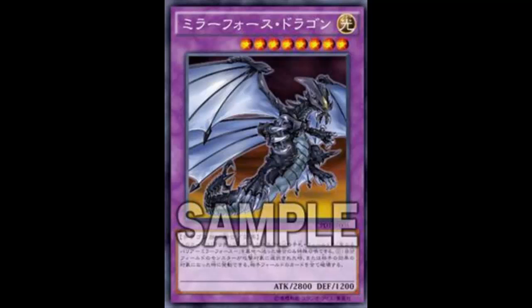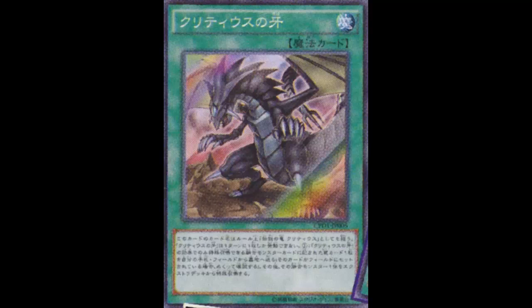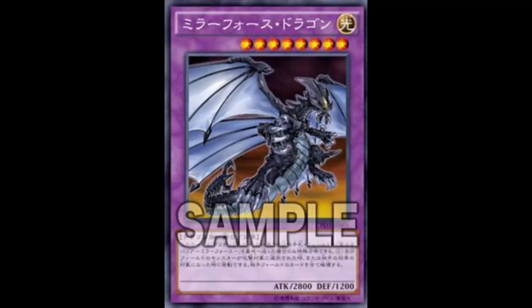It's summoned with the Fang of Critias, which is a spell card. The Fang of Critias is a Normal Spell, also always treated as Legendary Dragon Critias. It reads: send from your hand or your side of the field to the graveyard one trap card listed on a fusion monster that can only be special summoned with the Fang of Critias. If that card is set, reveal it, then special summon that fusion monster from your Extra Deck. You can only activate one Fang of Critias per turn.